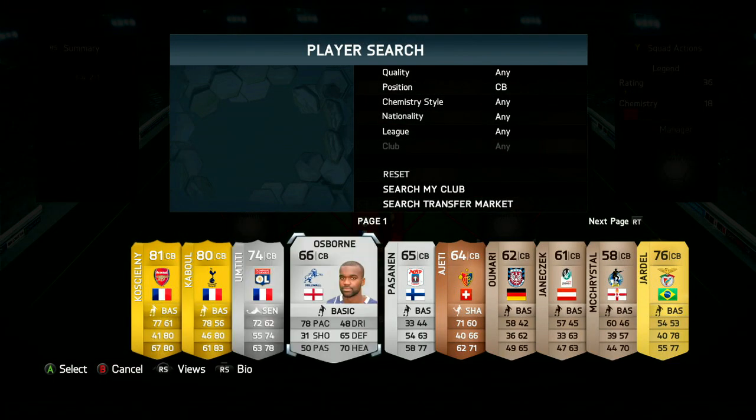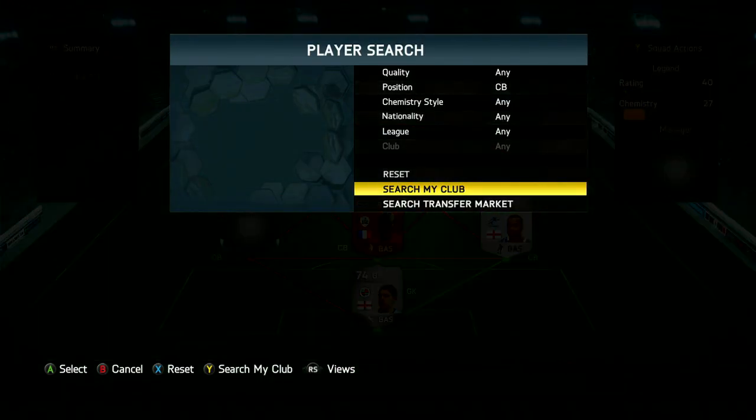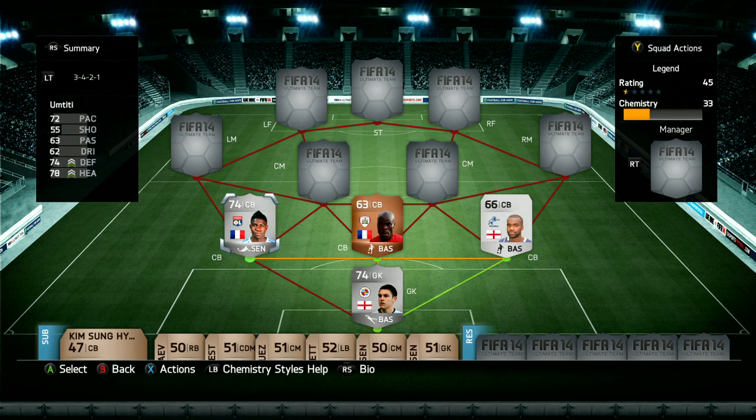Before we do get started, if you're looking for a fantastically cheap and reliable place to get some FIFA 14 Ultimate Team coins, check the link in the description for fifashop.com UK — a really great website. And if you use the code TOBY10, you get a discount at the checkout to make your coins even cheaper, which is always nice.